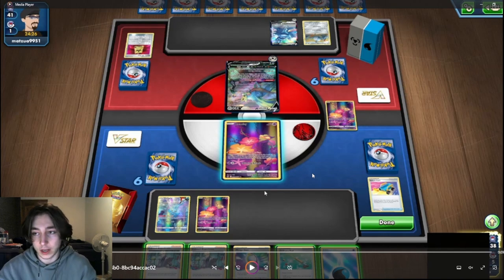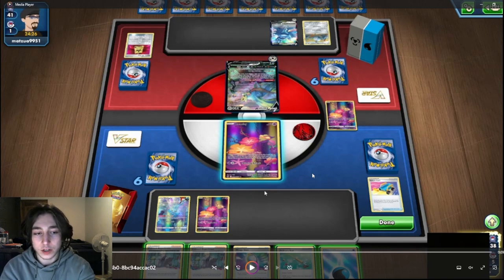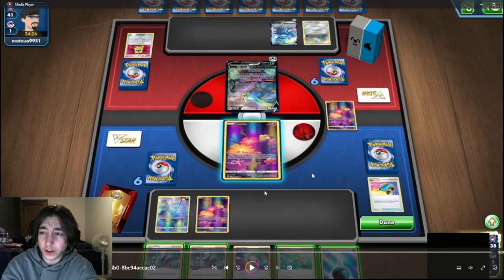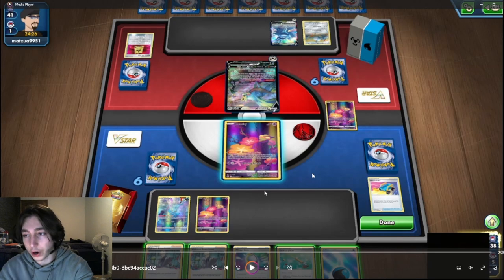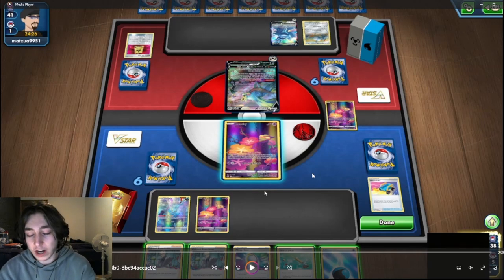You want Greninja first because discarding an energy with Greninja is generally the easiest decision in your turn. Making a Colress decision requires more information to make an informed decision. Greninja first, discarding the energy, is generally a lot easier because you'll know what energy you want to discard — Water can go, Lightning can go, Psychic can go. You can generally make a pretty easy decision. But if you need that energy, you don't want to be using Greninja first. If you're like, okay, I might need this Lightning Energy, might not — you can do Colress first instead. Basically, if you know 100% you're going to use Greninja, you always want Greninja first.